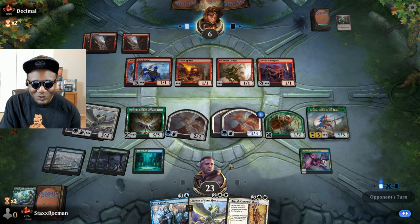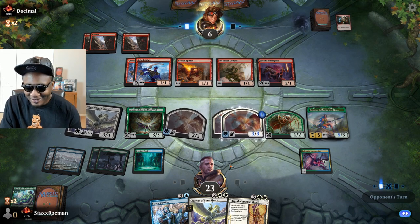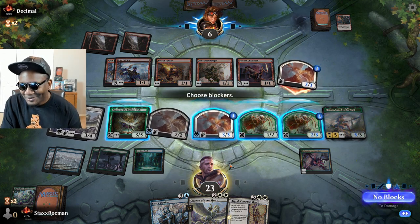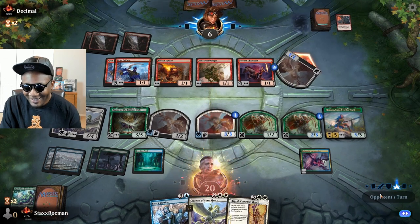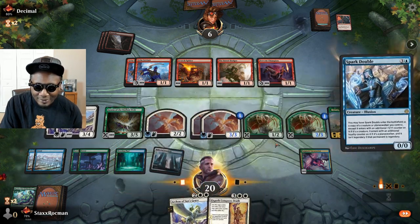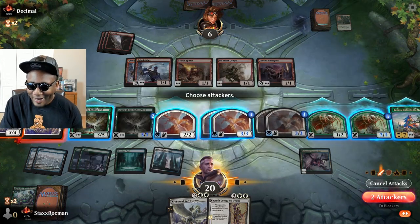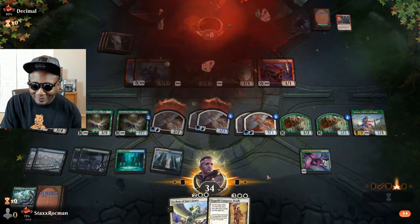I don't foresee him winning this one. He's going to smack me with my own Pegasus — I'll take it. I wish he had mana to put Embercleave on it. Just because, I'm going to copy my Spider. The power of this deck — if it's left unchecked, you see what happens. That's game.